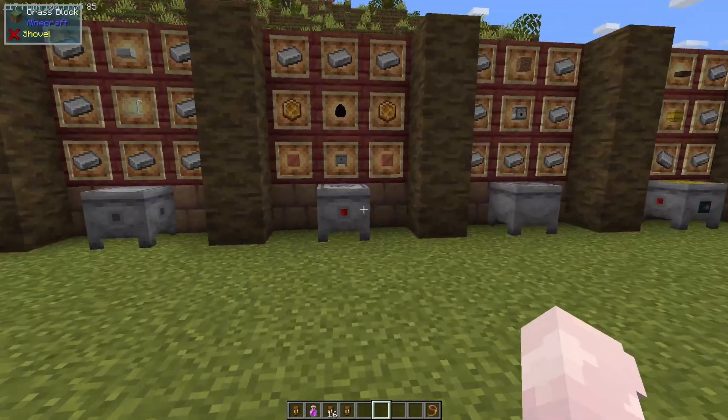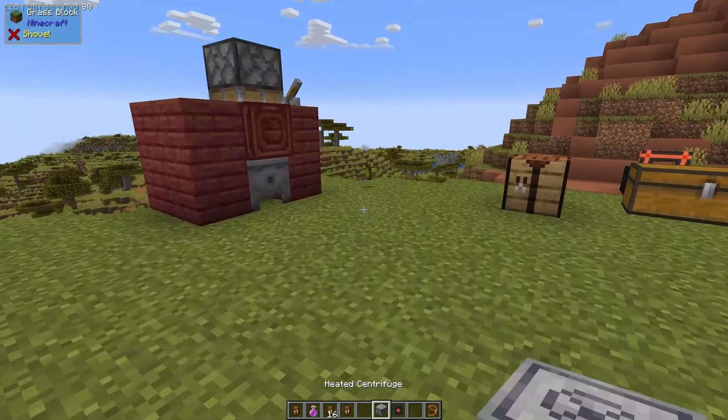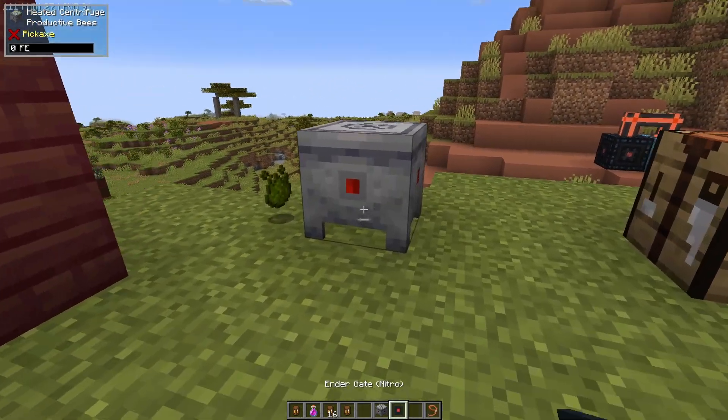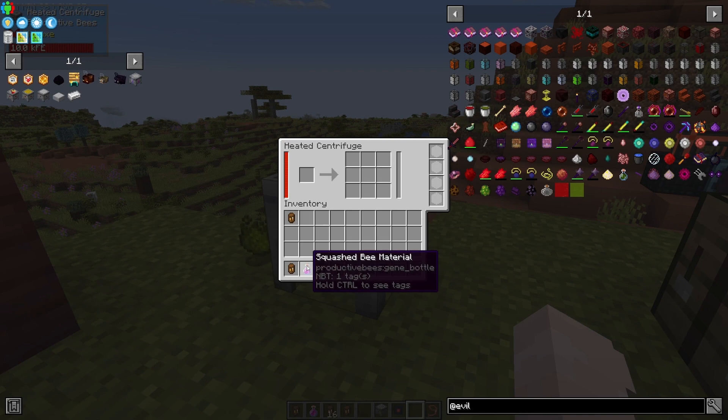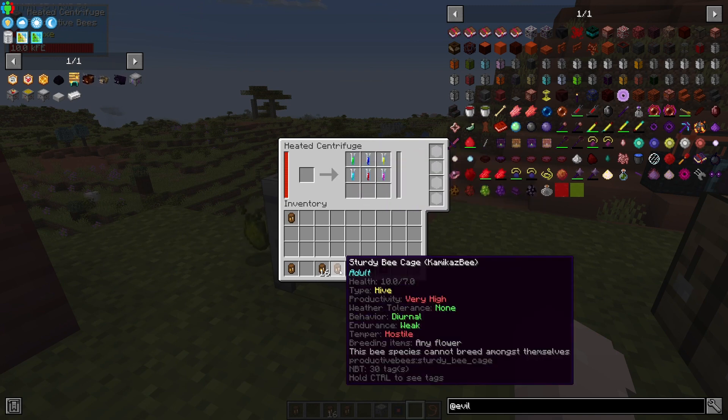Now, what do you do with that? You're going to need a heated centrifuge with some electricity. Place your heated centrifuge and give it power, then put the squashed bee material in. As you can see, we got six gene samples — because there are six different gene samples you can get, including the type of bee. There's one for productivity, one for weather tolerance, one for behavior, one for endurance, one for temper, and one for what kind of bee it is.